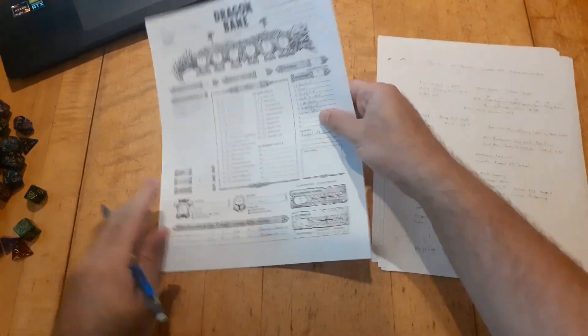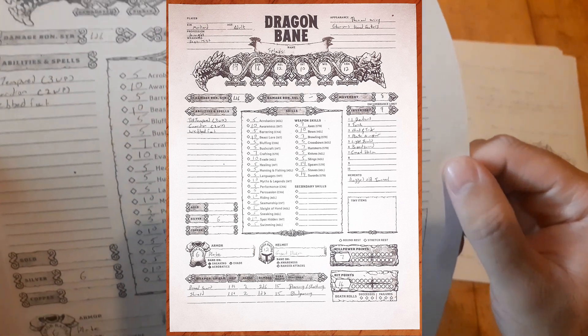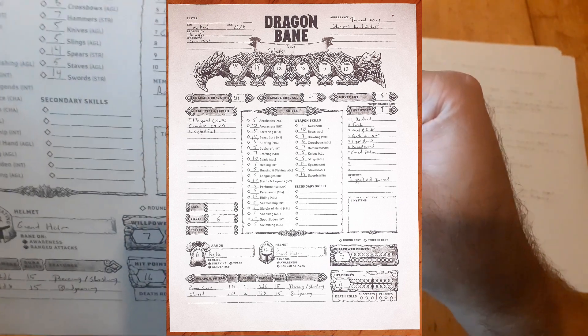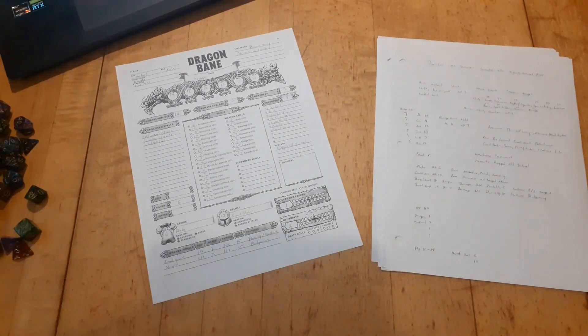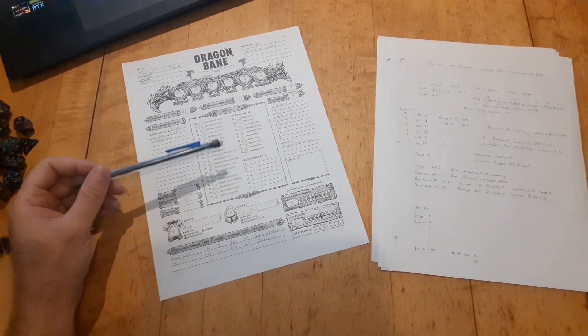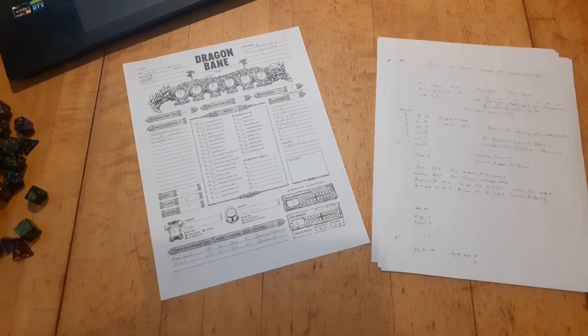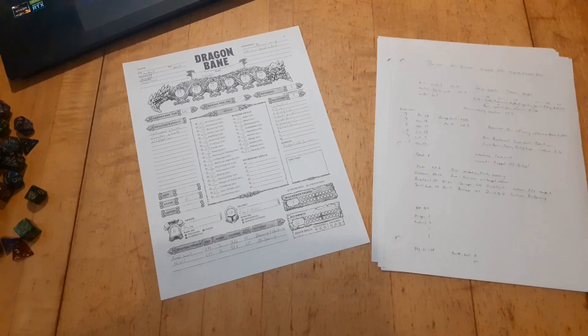And there we go — that is the character all filled out. So we'll just take a look here. And there you have it. That is my Mallard Knight character for the Dragon Bane role-playing game. This character will probably be making a comeback here because there are some solo adventures that we can do. There are also a lot of options when creating Dragon Bane characters to basically do everything on a random basis, so I might actually make a second character and do it all randomly. In a future video, but thank you all so very much for watching. I hope you enjoyed and I will see you all next time. Until then, take care.